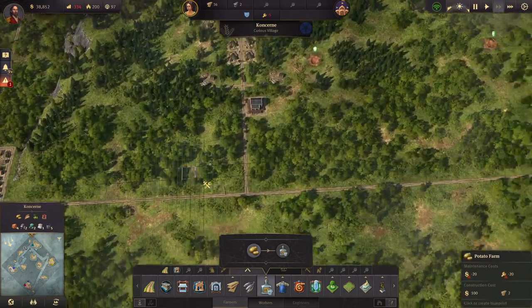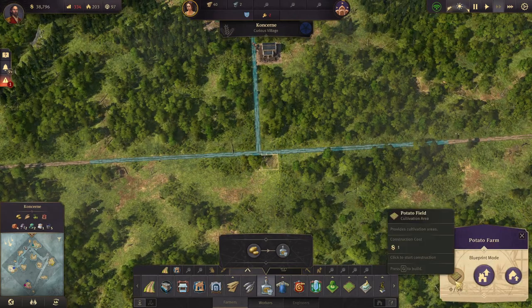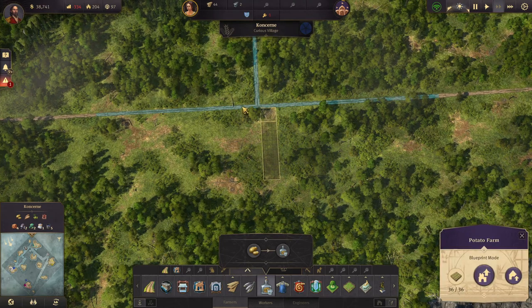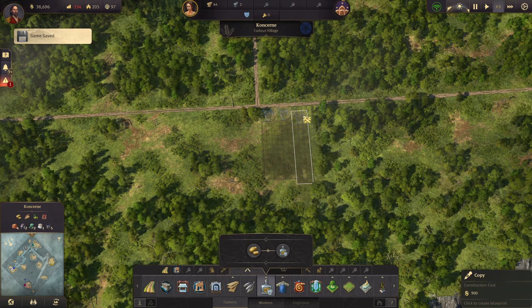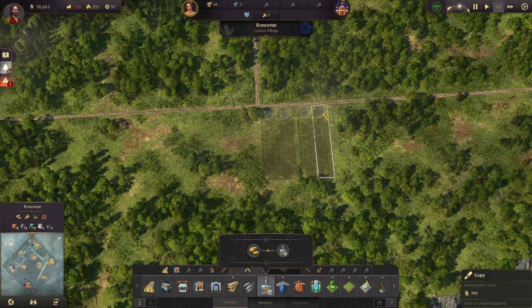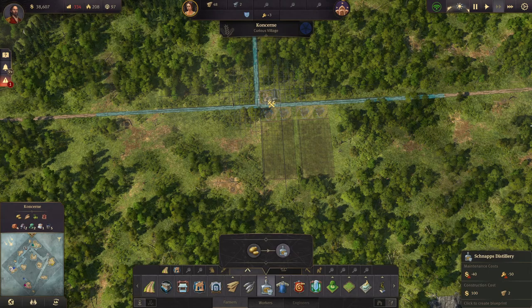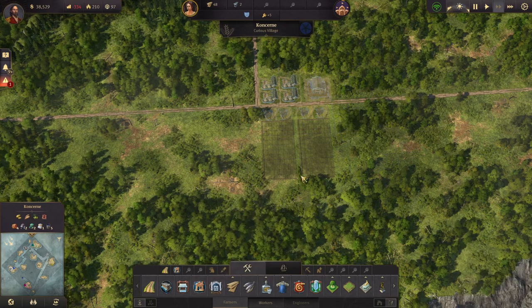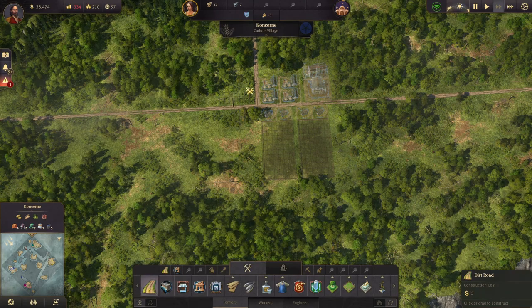We'll build fields here — one, two, three, four. Then we need schnapps distilleries: one, two, three, four. And then a small warehouse, a fire station, and some roads.